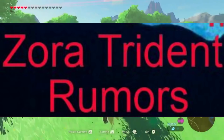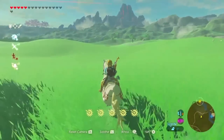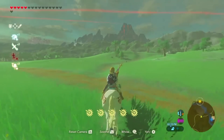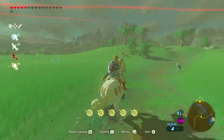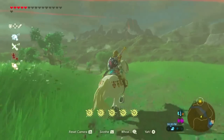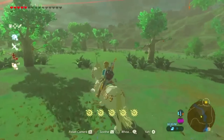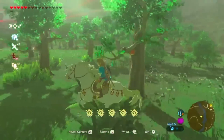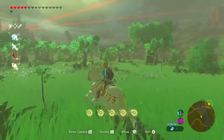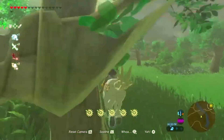Zora's Trident Rumors: In Breath of the Wild, the Zora are one of the main races that Link encounters throughout his journey. They reside in Zora's Domain and play a significant role in the game's storyline. The Zora Trident, a weapon associated with the Zora, is initially seen in the possession of King Dorephan, the ruler of the Zora. Rumors surrounding the Zora Trident arose from players' observations and discussions about the weapon's potential availability to Link. Some players speculated it might be possible to acquire the Trident through a questline or by defeating King Dorephan, but these rumors were never confirmed by Nintendo. The Zora Trident remains in the possession of King Dorephan throughout the entirety of Breath of the Wild and players are unable to obtain it as a usable weapon.